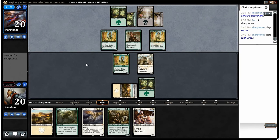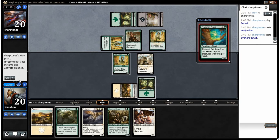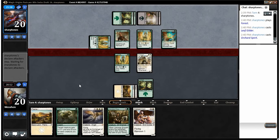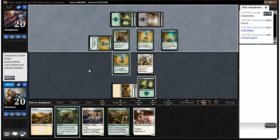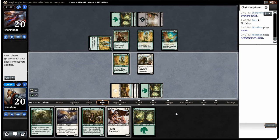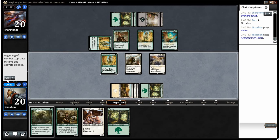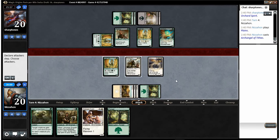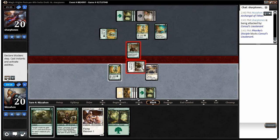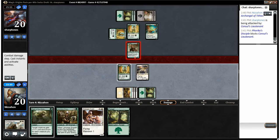Opponent plays a second Leaf Gilder and an Orchard Spirit — he's going wide on us for sure. I was hoping he'd swing with his Disciple now that he's tapped out, but he didn't. That's okay though because we're going to play Archangel of Tithes, and he can't block now. We swing with just our Consul's Lieutenant — it gets renown. Wait, I had to be attacking — that was bad; I could have used Might of the Masses.